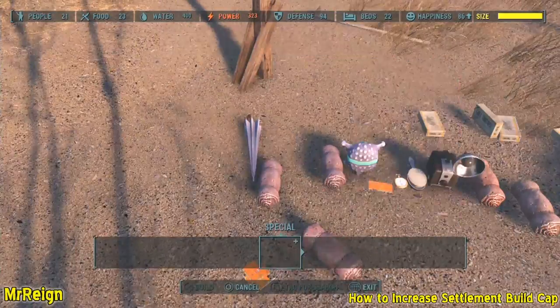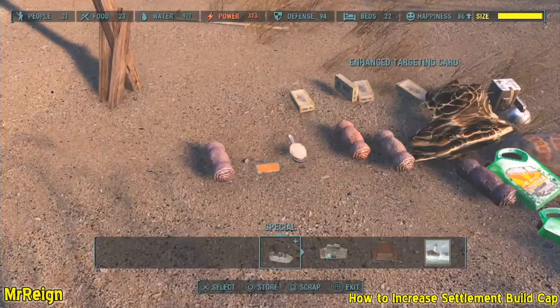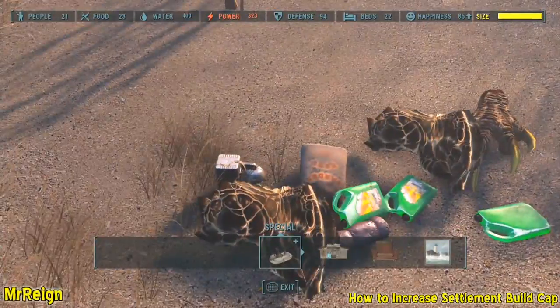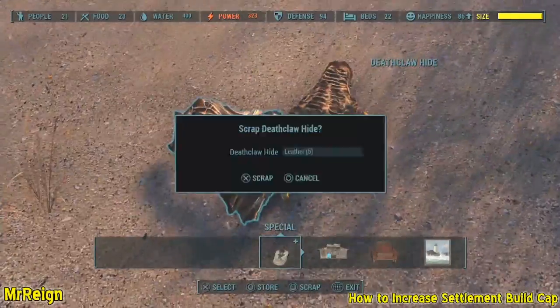Simply scrap, as you can see I'm doing here. For every piece that you scrap, you'll be able to build one extra item in your settlement. So if you scrap 10, you'll be able to build 10 more items, and so on.